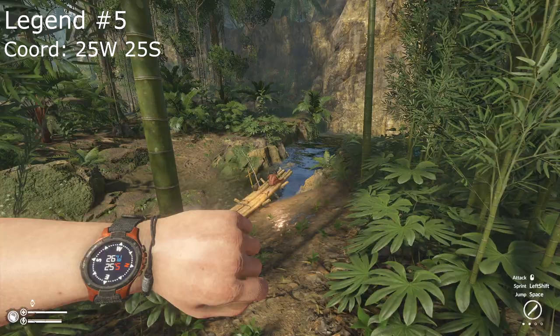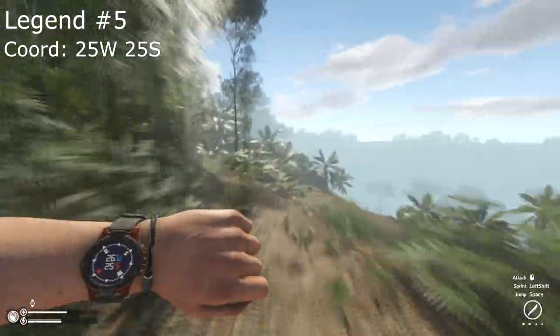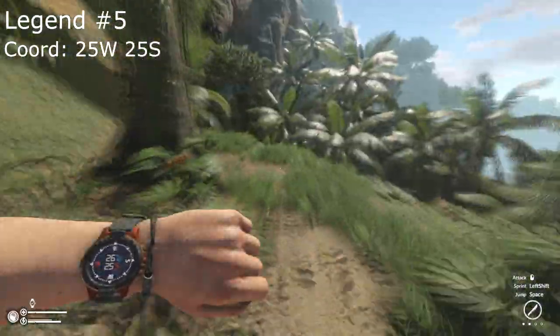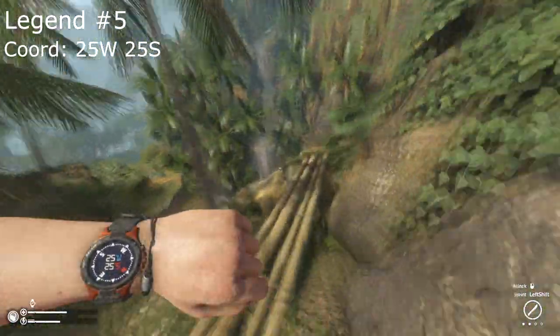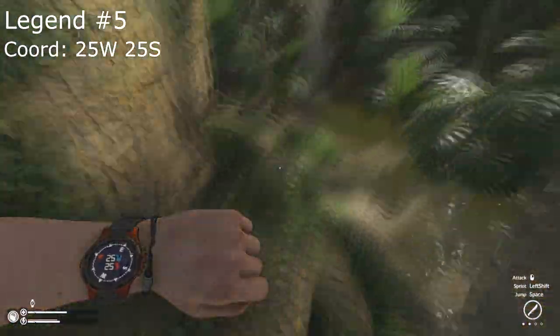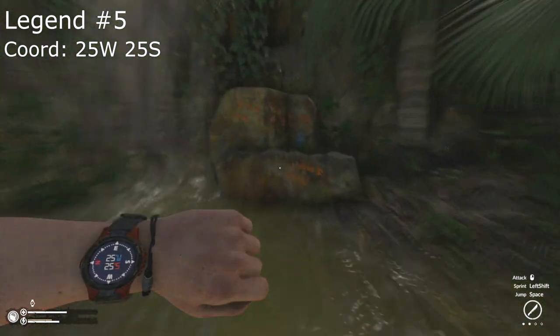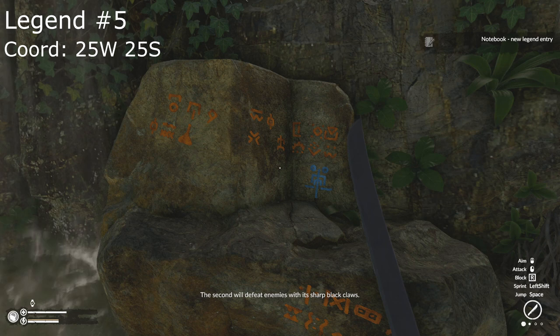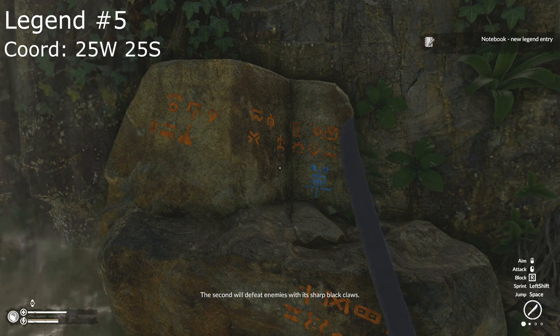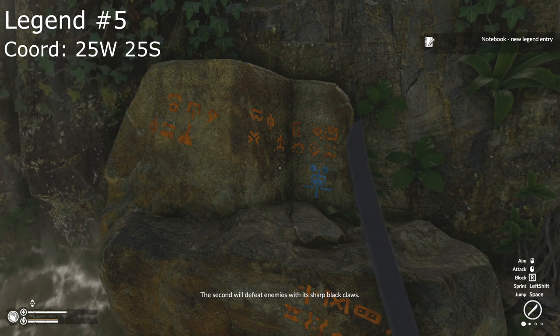Legend number five will be near the fishermen by a waterfall heading towards the swamps at 25 West, 25 South. The second will defeat enemies with its sharp black claws.